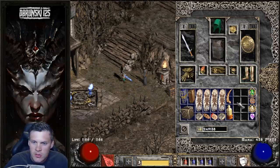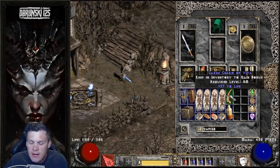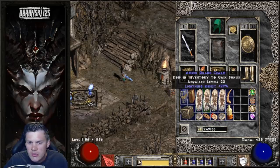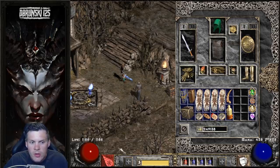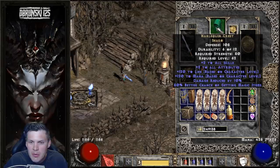The inventory for this Sorceress is nothing special — just assorted large charms, grand charms, and small charms with resistance and life on them, and some with FHR, just to try and get my resistances a little bit better. I don't have a CTA yet, so we're still kind of building off the ground. I have almost 1200 life with a 425 mana pool — a big jump from last week where I had like 250 mana, mostly from the big boost from Shaco.